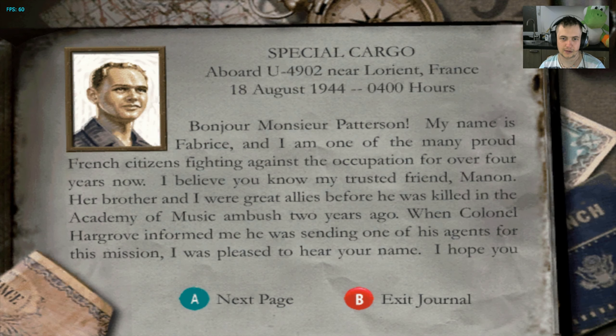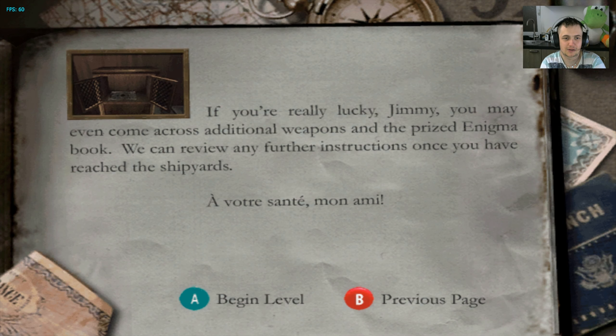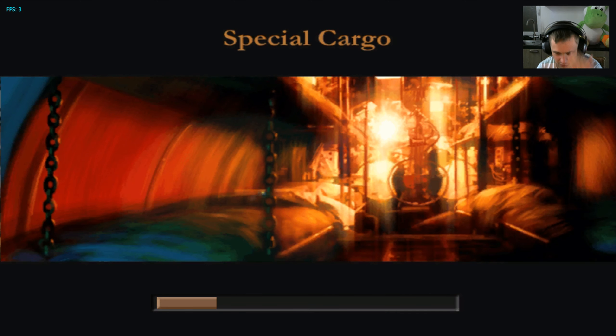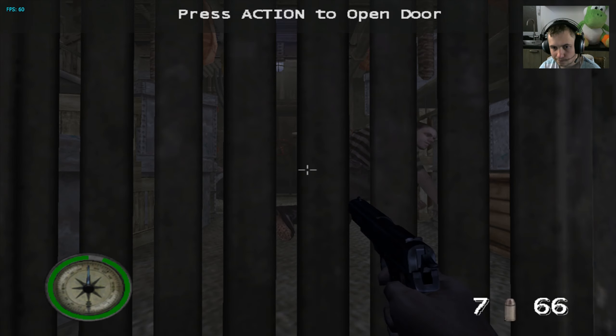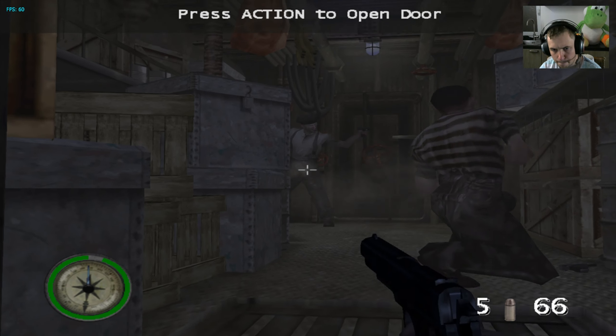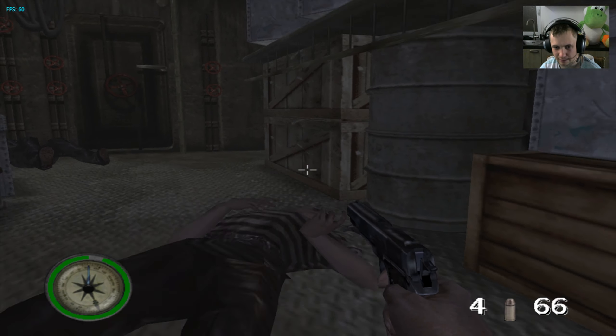Hello everyone and welcome back to let's play Medal of Honor Frontline, and welcome to the next mission: Special Cargo. We have boarded the U-boat, a submarine, and we're going to sabotage it in this mission. You started with a pistol and you pretty much lost all your weapons in the previous mission.